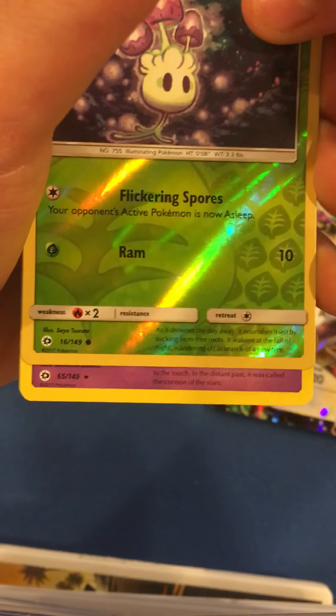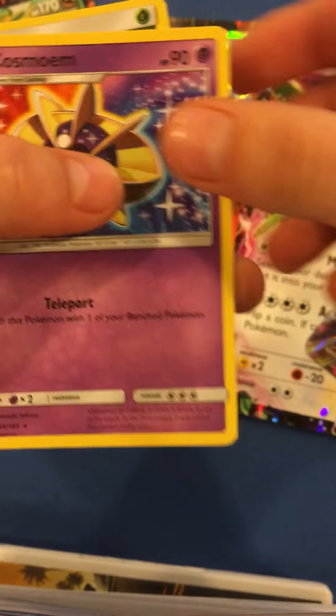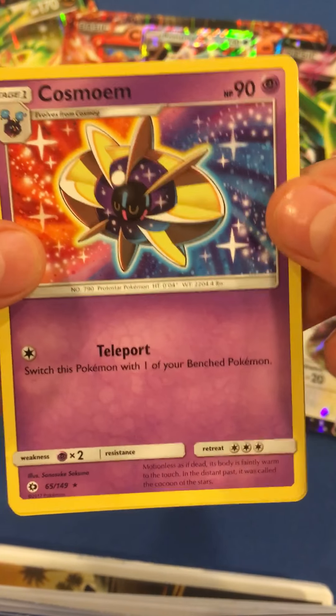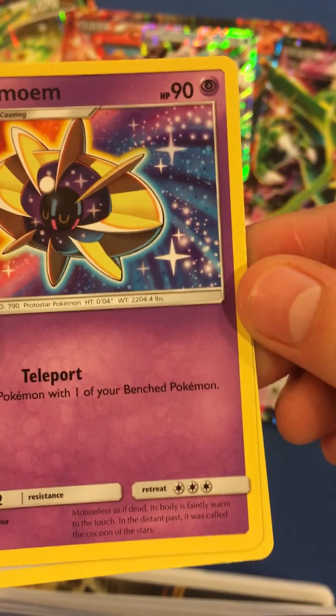And our rare — not an ultra rare, but can it be a holo? Nope. It is a Cosmone. Wow. So that's a cool rare. I mean, obviously you want the ultra rare, but it doesn't matter. And then we have a leaf energy.